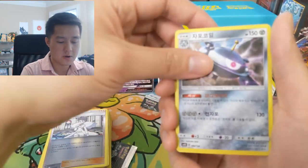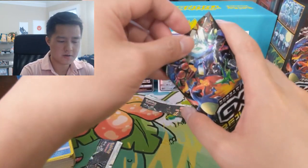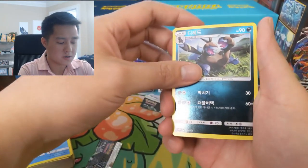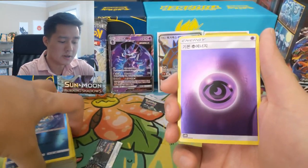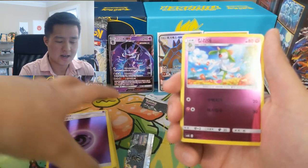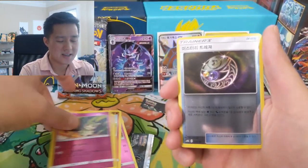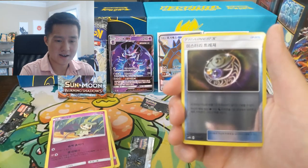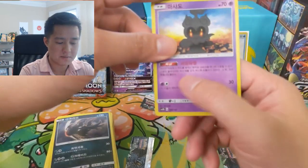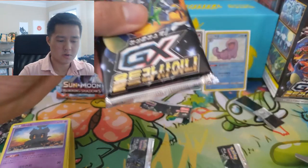Magnezone and then a Manaphy. The Gold Stars are very interesting — they're from a time when honestly I wasn't collecting, which is very unfortunate. It's during that era of the Delta Species, which I thought was really cool. On one hand it's a very unique idea, but I also feel like it was when Pokémon was kind of on a downtrend or wasn't as popular as it is right now. We also got the Let Loose Marshadow — very nice.